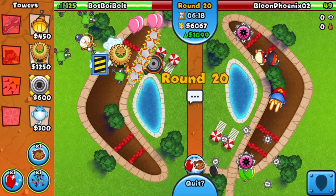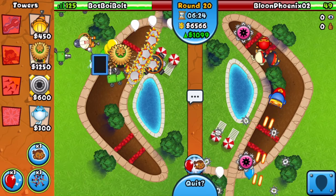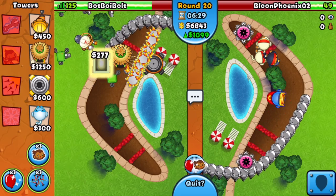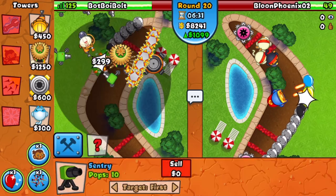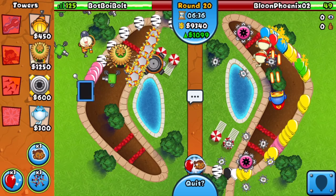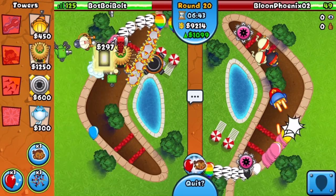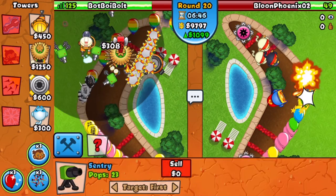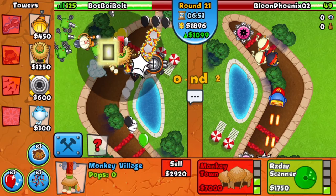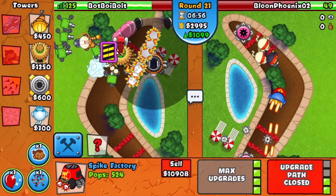I went for the Monkey Boat upgrade. Round 20 — looks like he's just continuing to upgrade his defenses. We could easily win on round 20 if we sent a BFB but there's no fun in that. He needs rainbows — are we good? I'm going for Spike Mines in the back of the map just to be safe, and I already have a 4-2 in the back. That's a bit excessive but might as well keep it.